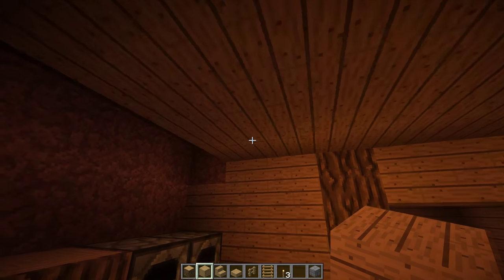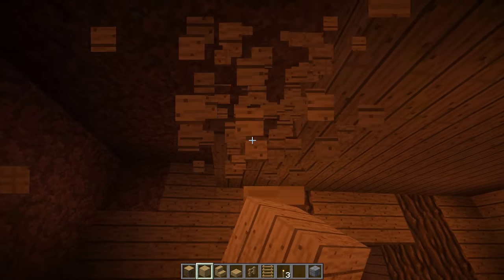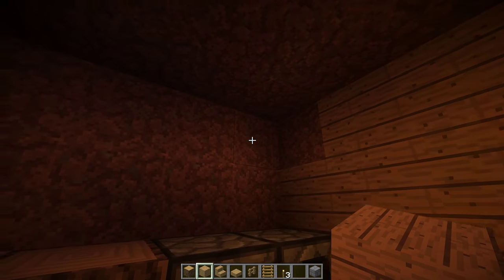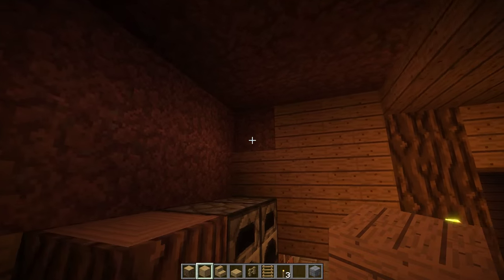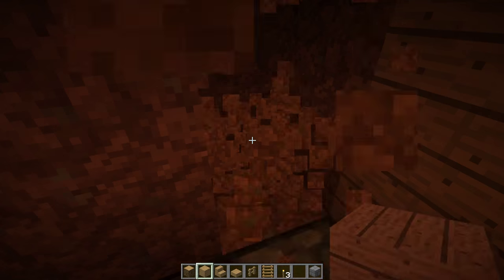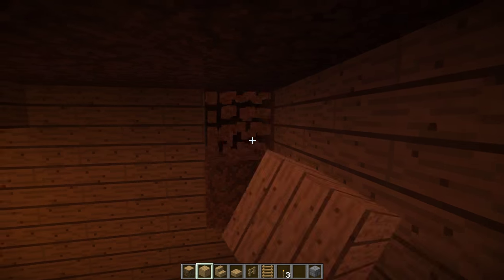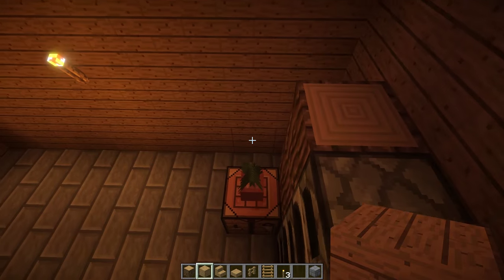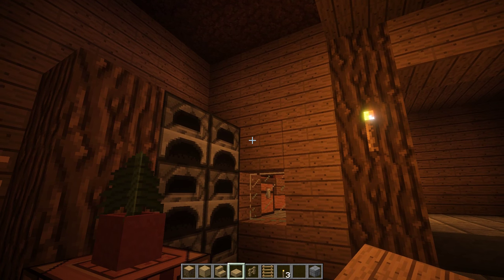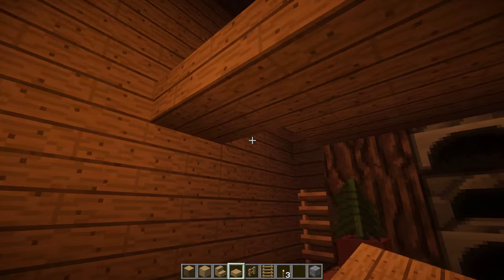Fill in with stone bricks and bring up the oak wood planks so we're level. Up here in the loft the roof is a tad bit higher, so take off these slabs — only this section, which is three by four, will have no slabs. Fill in the oak planks up here into the wall so all walls and ceiling are still wood. Then place two ladders.